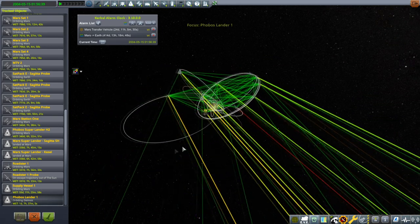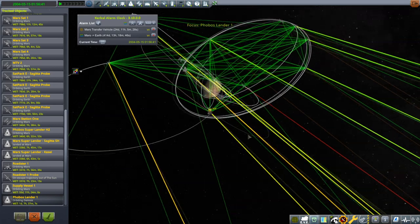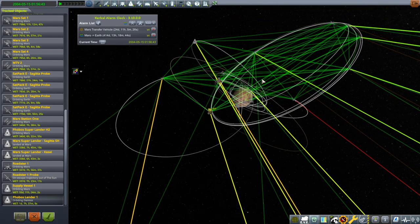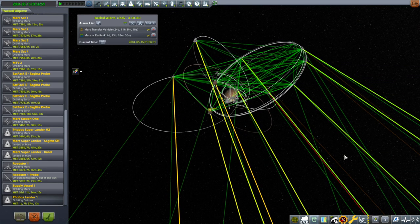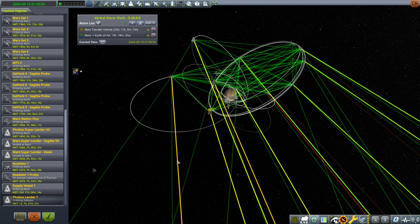We need to take care of that lander currently around Deimos and bring it back to our Mars Transfer Vehicle 2. After that we can take care of Mars Transfer Vehicle 1, which is arriving at Earth. Then I have a launch to do with an experimental Nerva stage, so hopefully we'll get to that — but first, the lander at Deimos.